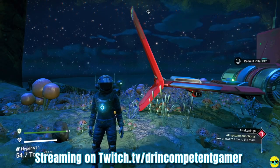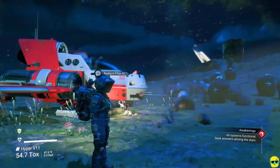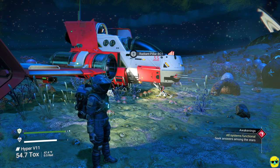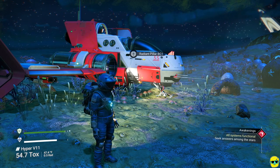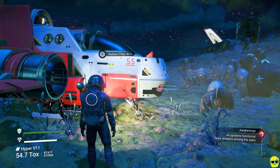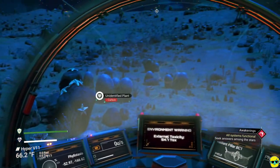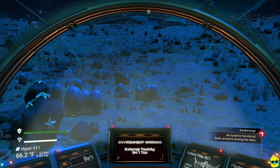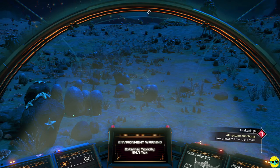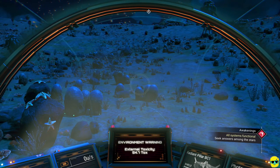Hello everyone, how's it going? Dr. Incompetent here, and let's resume our complete beginner's guide to No Man's Sky. We're still on our starter planet standing next to our ship. The quest the game wants us to do is to seek answers among the stars. Our toxic protection is falling, so let me talk to you inside the cockpit. Whenever you get in your ship, you won't lose oxygen and your hazard protection will recharge because you're protected from the environment inside.